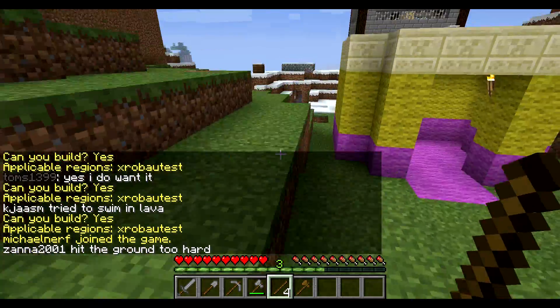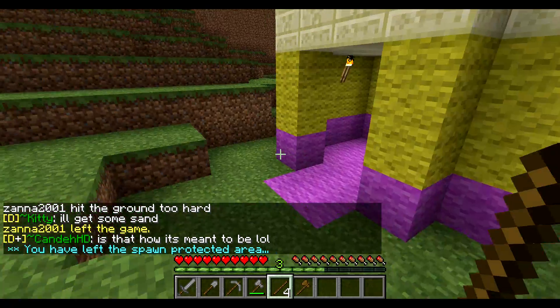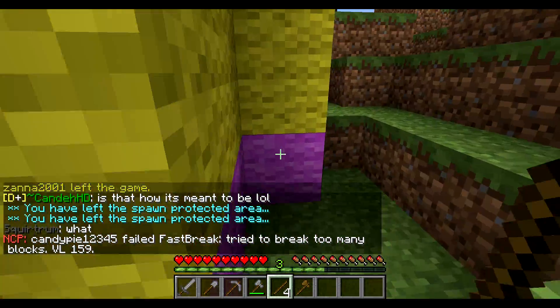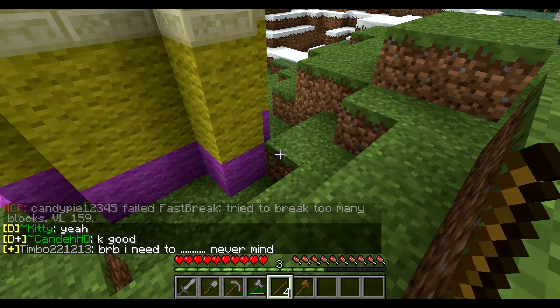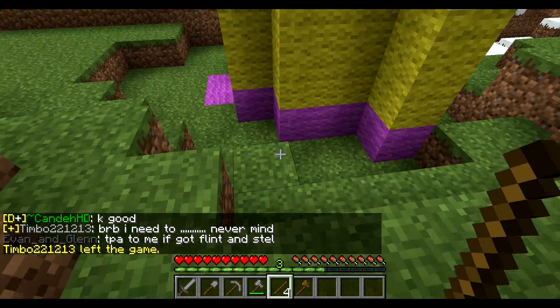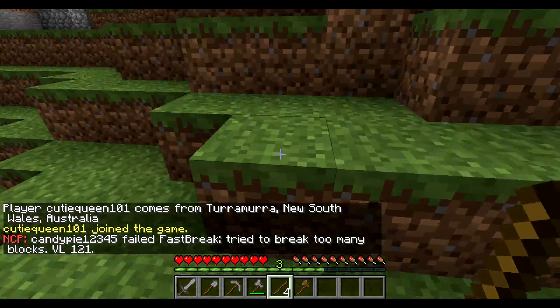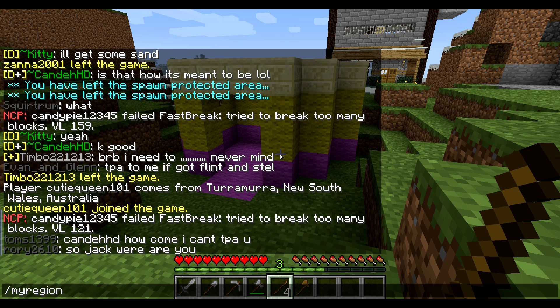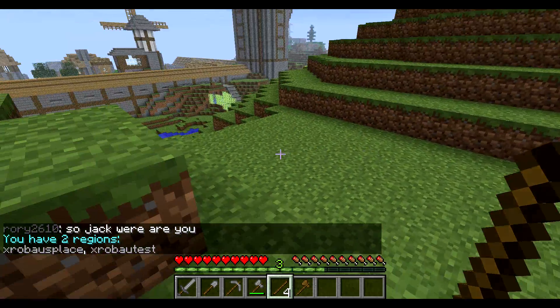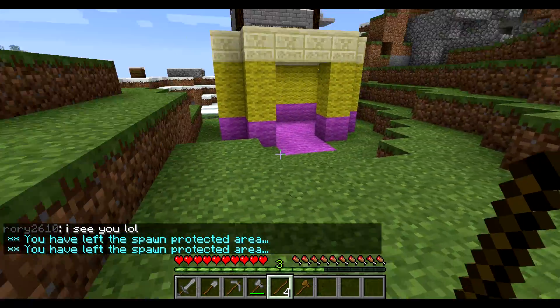It's very, very simple to do WorldGuard protection. All you need to do is just remember where you started — that block down there — and my other corner was this block here, which is on a different level, so it was two blocks high. I expanded up to about there and down a couple of blocks, then typed region claim and a name. The name has to be unique — if you try to claim a region name that already exists, it will tell you. You can also see what regions you own by typing my regions. You'll see that I have two regions: XROBAU's place and XROBAU test. Regions are really simple. Hopefully that'll help you out. Thanks.